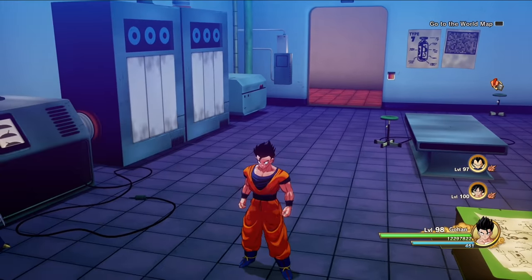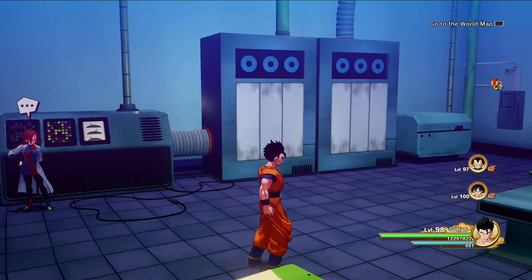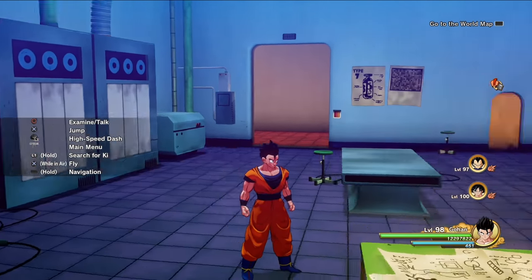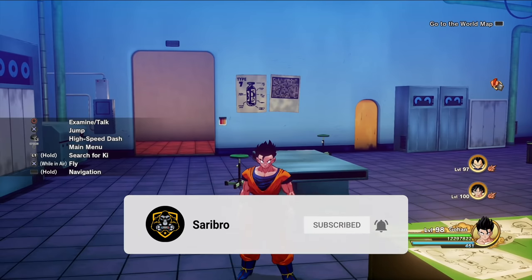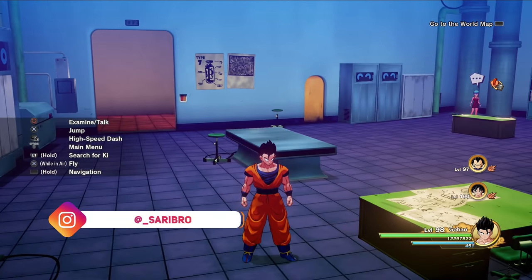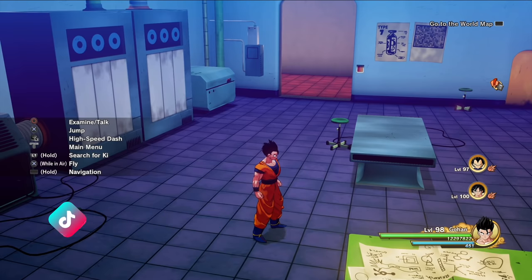I recommend starting this around level 85 since that's when you'll have the Super X Spirit Bomb or Ultimate Spirit Bomb. I hope this video was extremely helpful — let me know if you have a faster way to farm XP. If you enjoyed this video and want to support the channel, go ahead and subscribe. At 1,000 subscribers we'll be doing some type of giveaway. Drop a comment or question below. I'm Cerebro — see you guys in the next video!